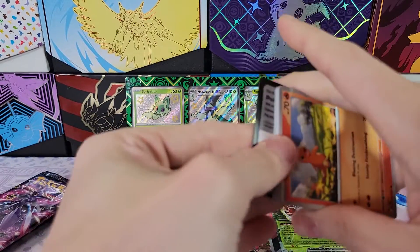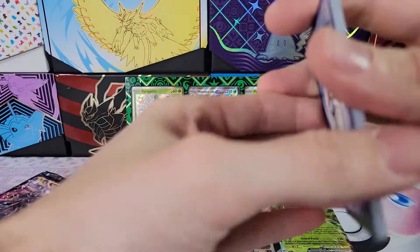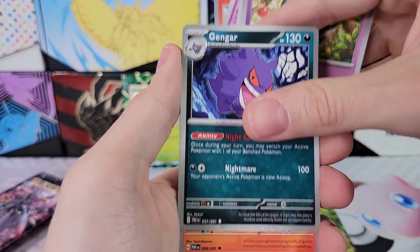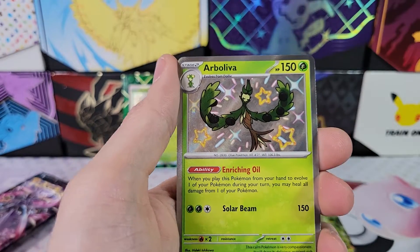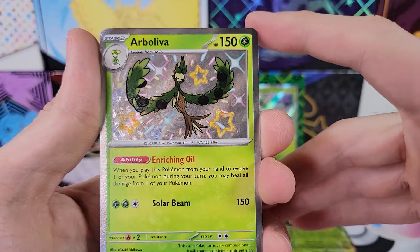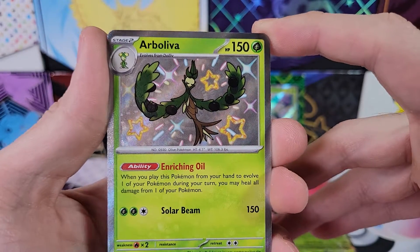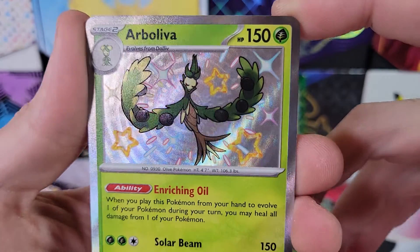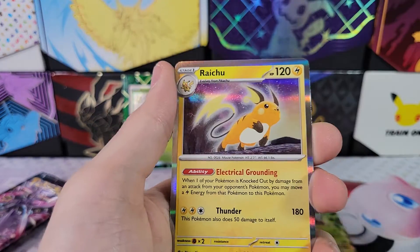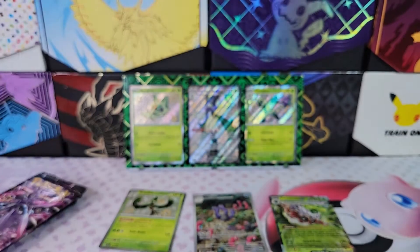That pack opened weird. Natu, Gengar, Charmeleon — and there we go: our Bolivar. This is a new pull for me, very cool. A Rare Candy Reverse too, and a Raichu.